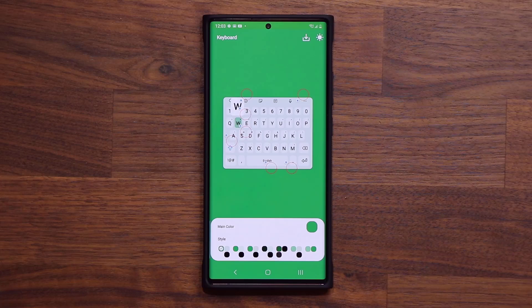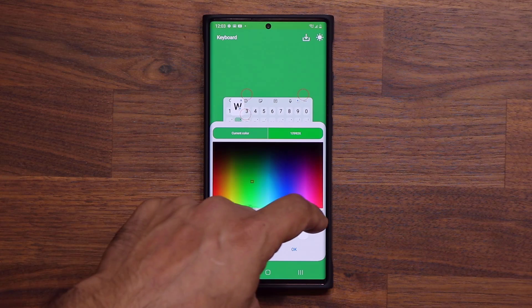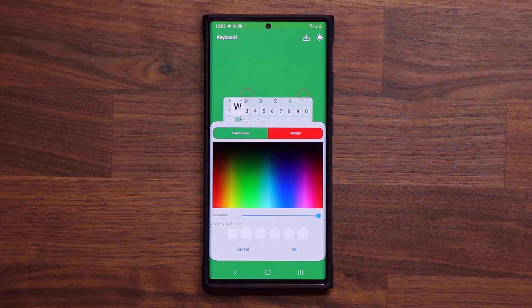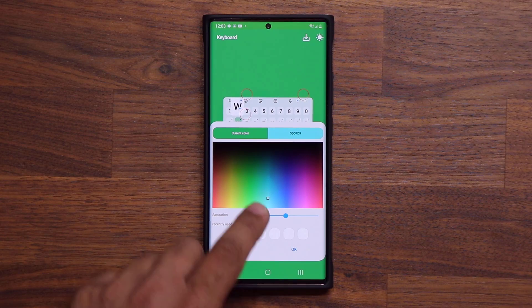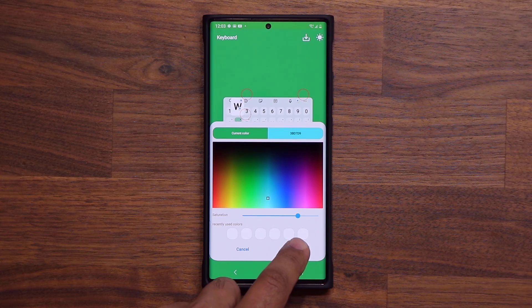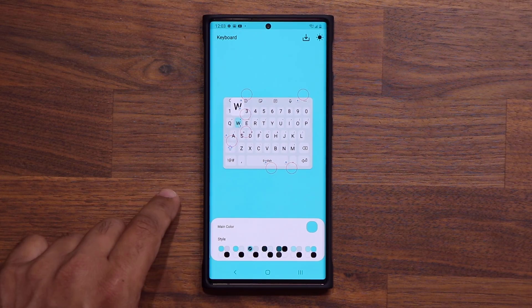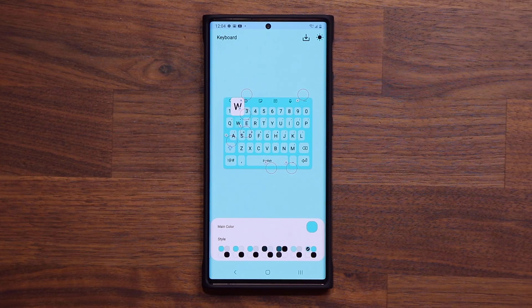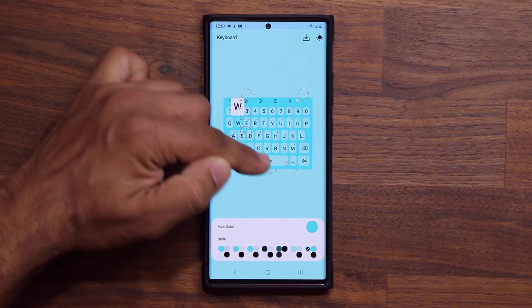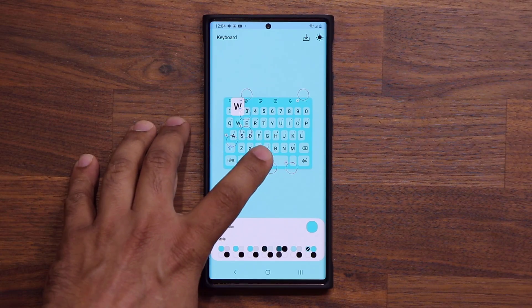You can tap on plus, and the very first thing to do is pick a main color. At the bottom it says 'main color' — tap on it, and you can adjust the saturation levels and pick any color you want. Let's go with aqua blue and keep the saturation around 75%. Tap OK. At the bottom you have a style option with various styles to choose from. On top of that, you can see circles — seven circles means seven customization areas.